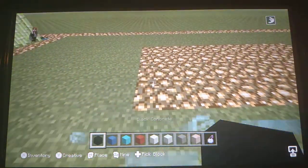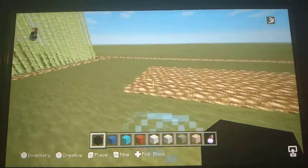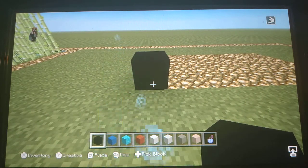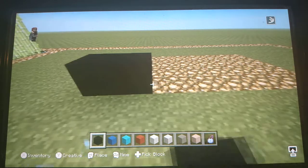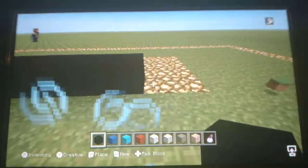Anyway, let's get started. Choose anywhere you want to build — I'm going to choose here. Get your black concrete and place it in a row of eight: one, two, three, four, five, six, seven, eight.